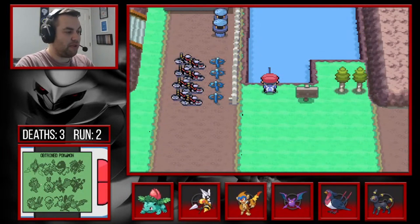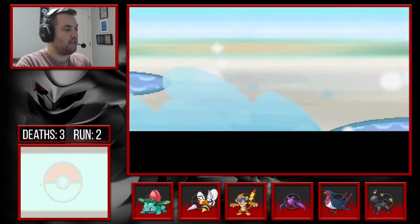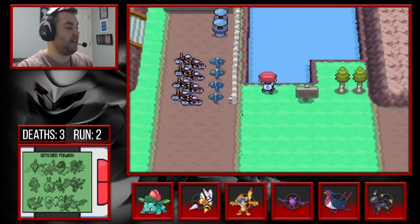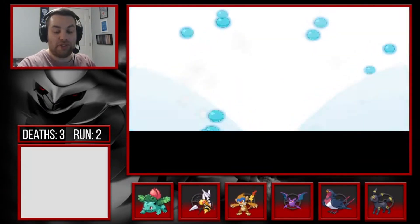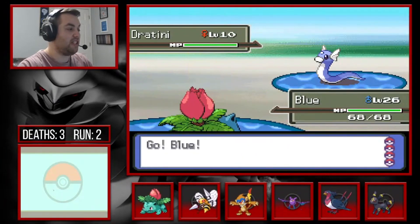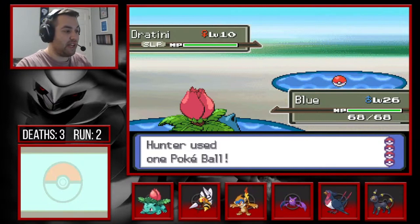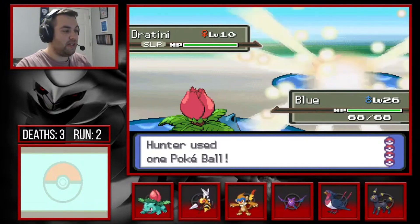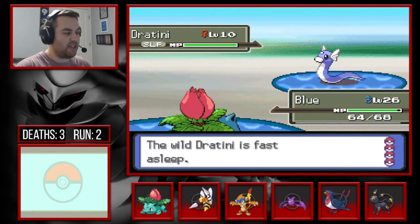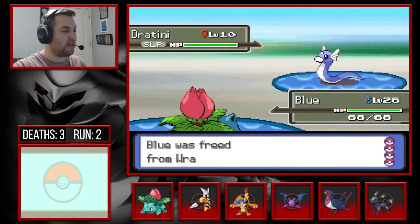Let's do the old rod here — I believe we can get a Dratini or a Poliwag, both of which would be pretty good. I already got Magikarp so that's Dupe's Clause, we don't have to catch it. Unbound is another solid choice. Oh okay, there's Dratini — we will definitely try to catch that! I don't know how great it is in this game. It barely escapes. I could Leech Seed but I don't want to risk potentially killing it.